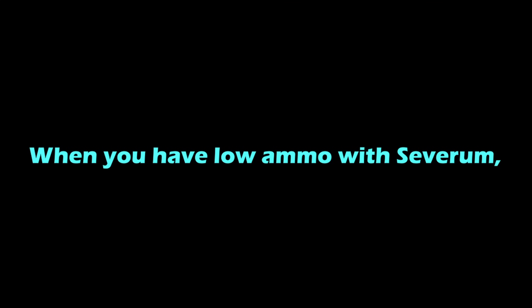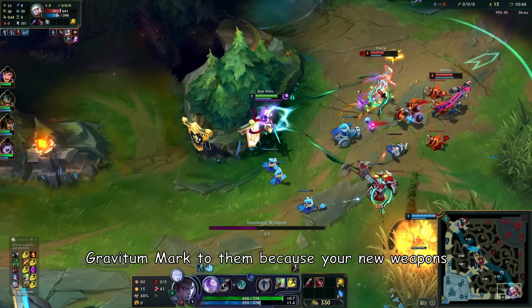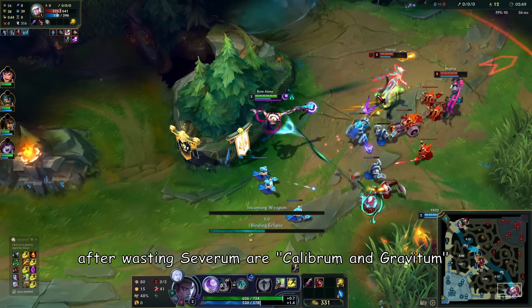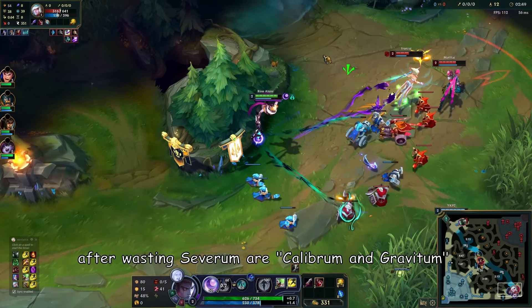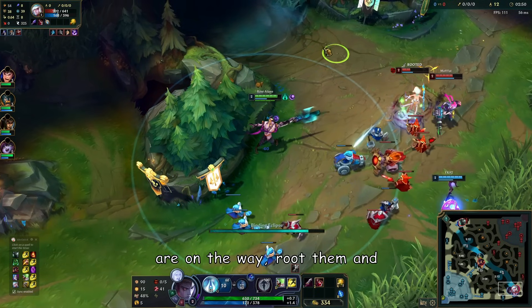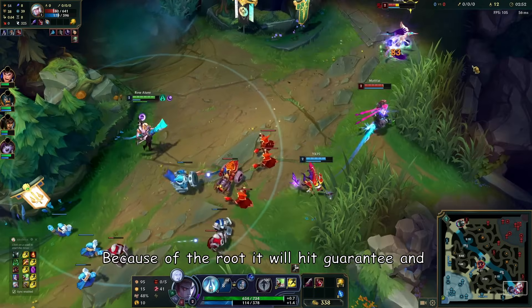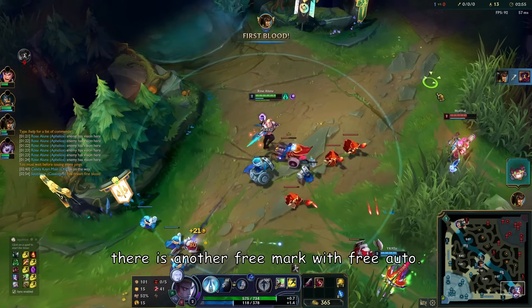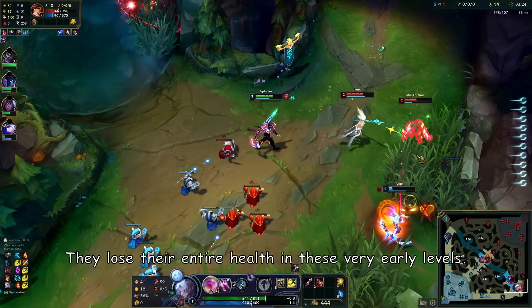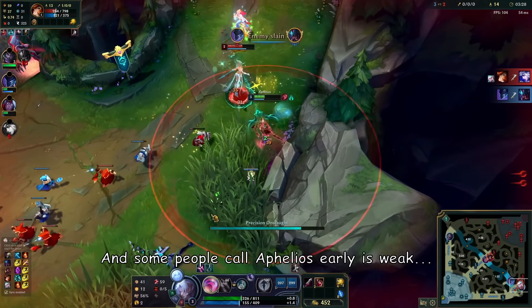When you have low ammo with Severum, there is a combo called Perfect Execution. After you mark them with Severum, it will send a Gravitum mark because your next weapons after cycling past Severum are Calibrum and Gravitum. After finding the right geometry with no minions in the way, root them and use your Calibrum Q — because of the root it will hit guaranteed, giving a free mark and a free auto. Enemies can lose their entire health in these very early levels, and some people say Aphelios is weak early.